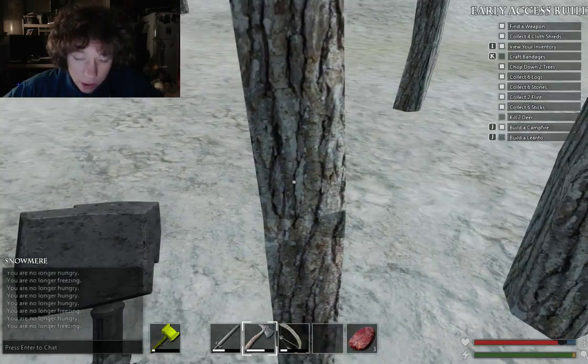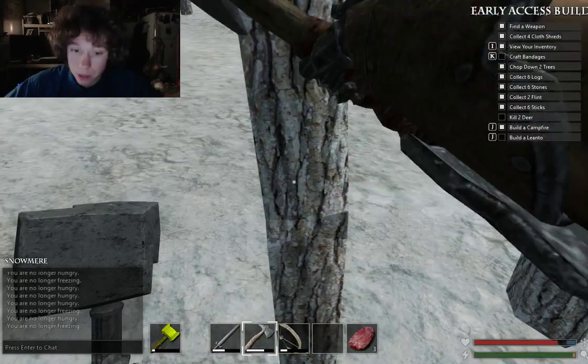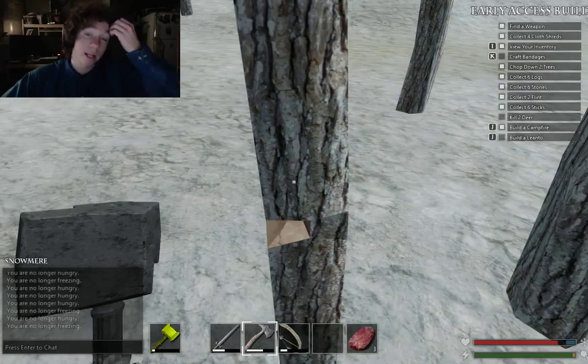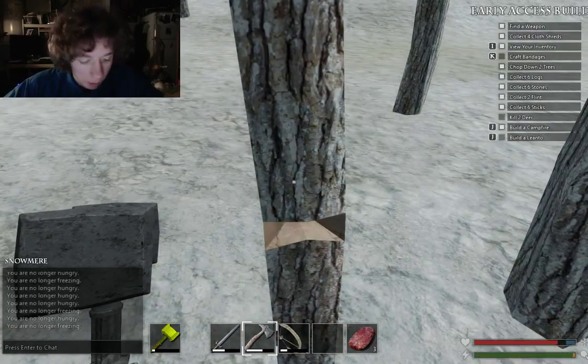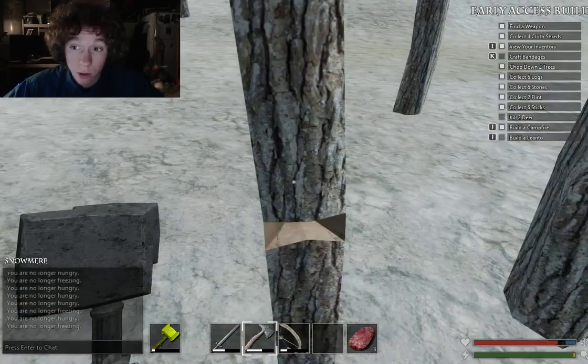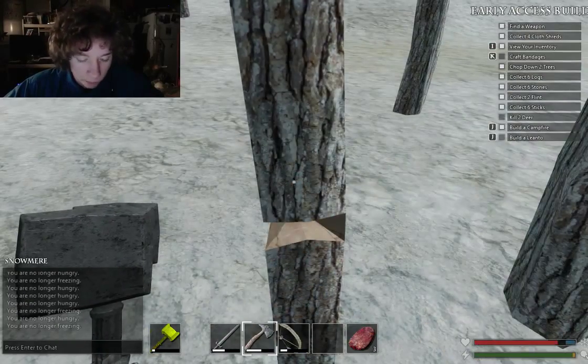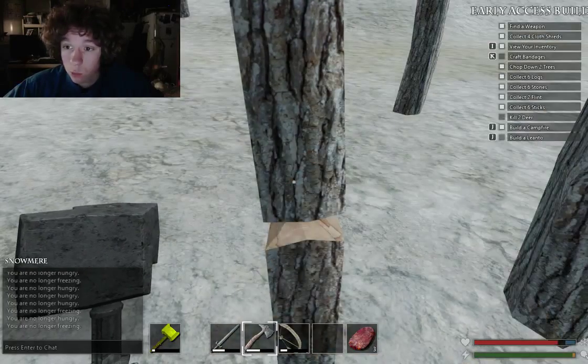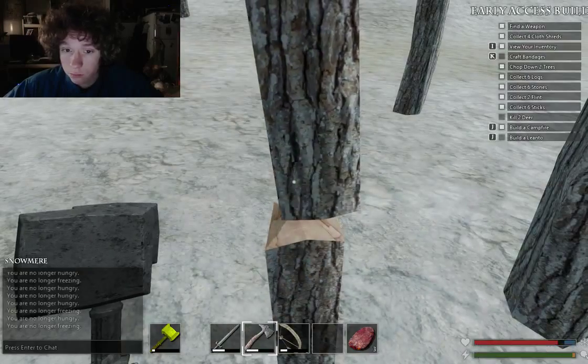Here's what I'm gonna do — I'm gonna cut down one tree, get some sticks, use all the logs to get some sticks, because I need more ammunition. I have literally no ammunition on my bow. Also, finishing up these quick quests: a lantern — I need sticks for that — kill some deer, get some bandages, and I'm gonna get another achievement. Let's make all the sticks.